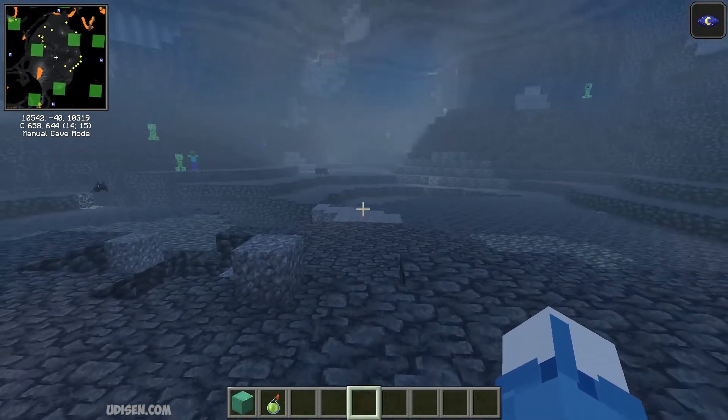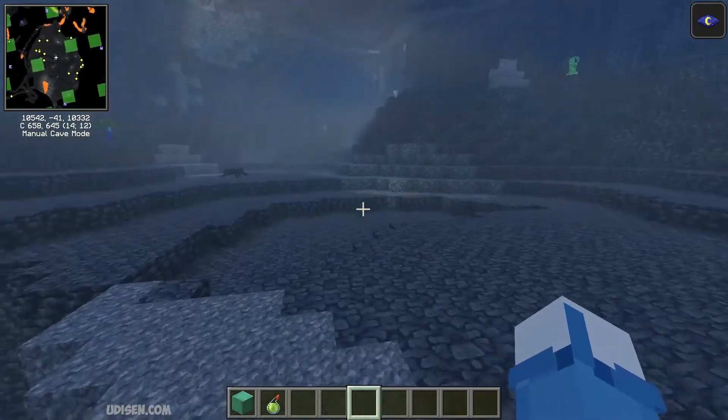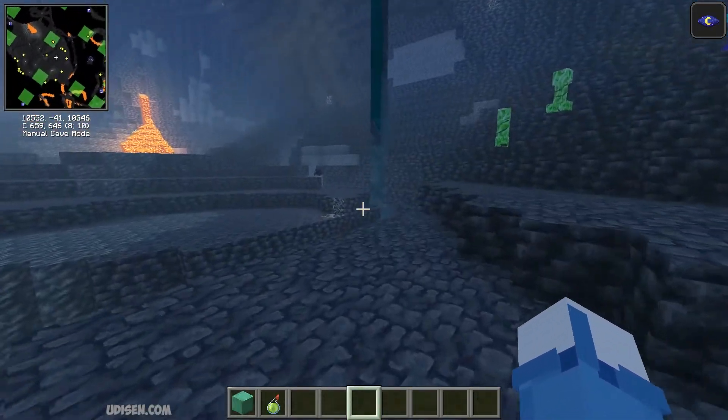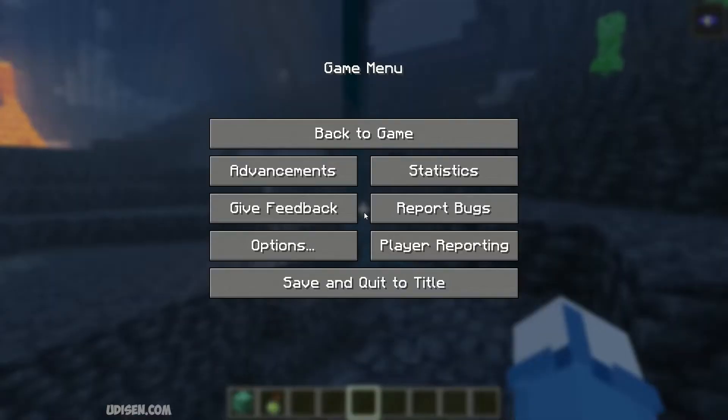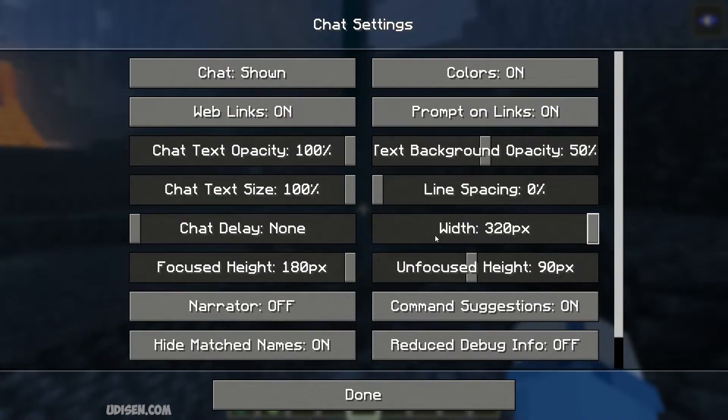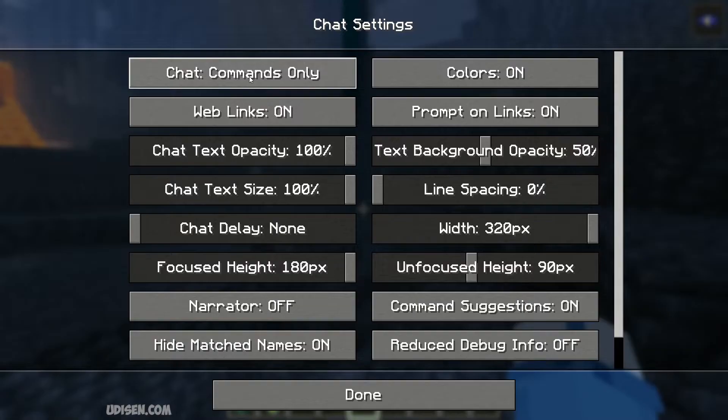Also pay attention that the minimap uses a normal teleport command in the chat, so you must double check your chat settings for that. Go to Options, then Chat Settings. You must use the option 'Chat Shown: Chat and Commands Only.' If you hide the chat, it will not work for you — believe me, I already tested this.